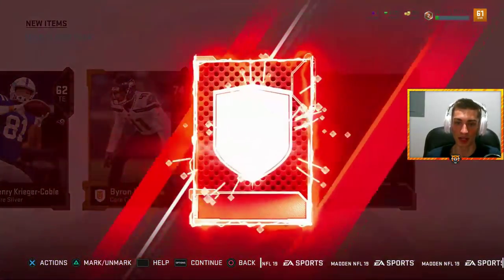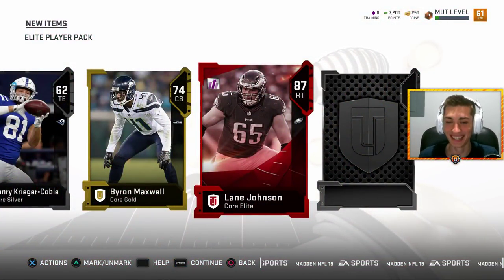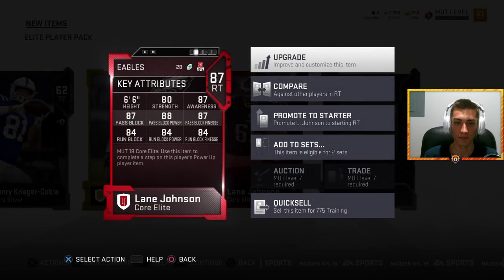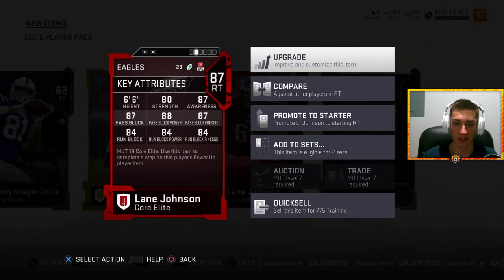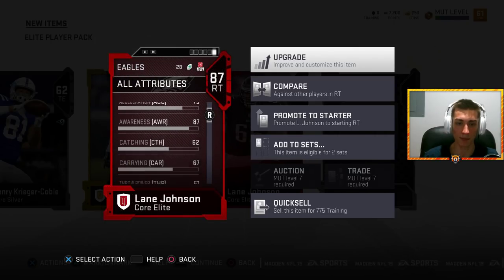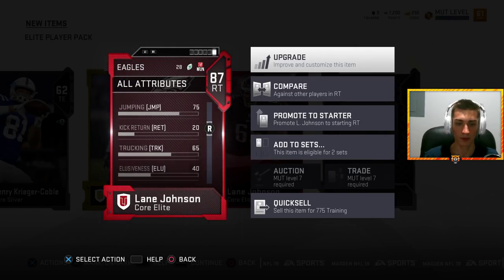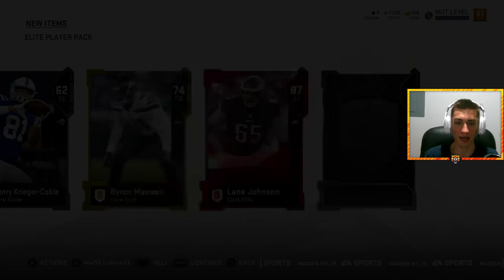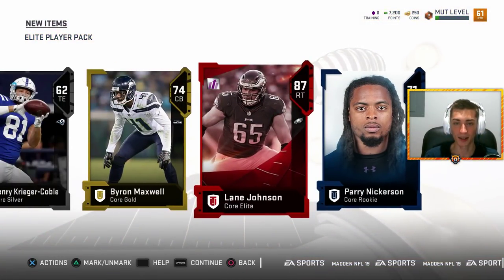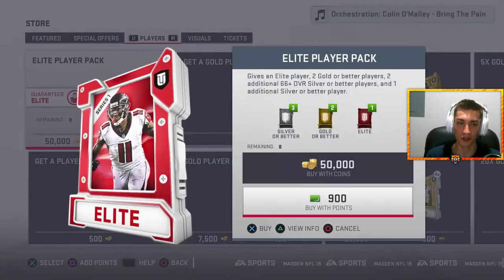I'll take AJ Bouye though, I'll look at that all day. Here's the elite - oh my, back-to-back 87s! That's gotta be the best right tackle in the game - Lane Johnson! These packs are juiced. I don't really even know what to look at - pass block, run block - of course they added pass block power finesse, run block power, run block finesse. 80 strength, impact block on the back of the card. Back-to-back 87s - I am pleased with my decision to rip some packs.